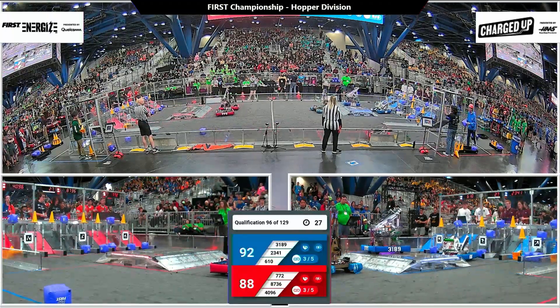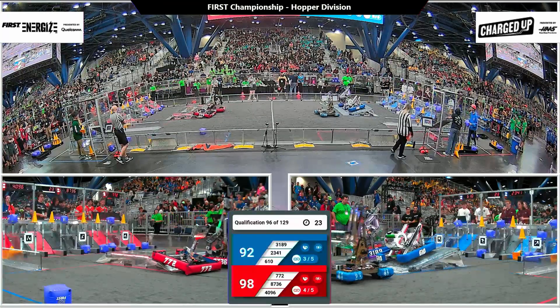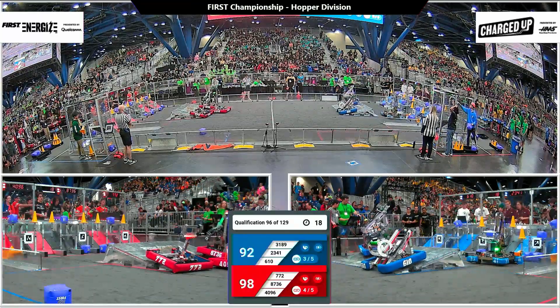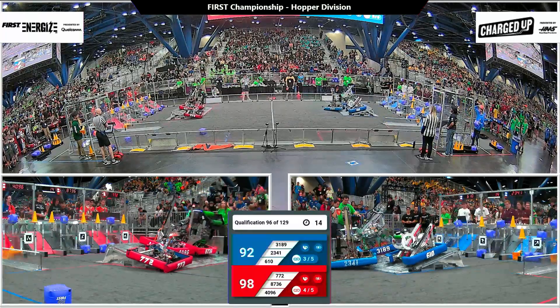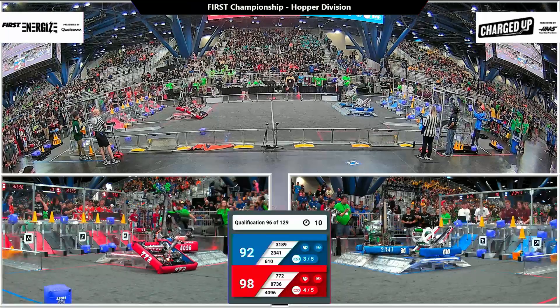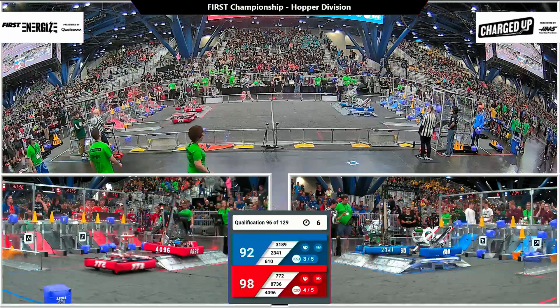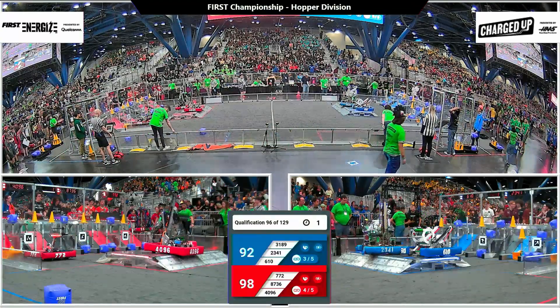30 seconds remaining. Red alliance has the top row fully filled out — they need one more link to get that sustainability bonus, but two of their robots are now focused on getting the activation bonus. Red knows they need some points to win. Each alliance attempting a triple engagement. 772 falling off the edge, but blue has got it — they're engaged. Two robots for red engaged, 772 parking.